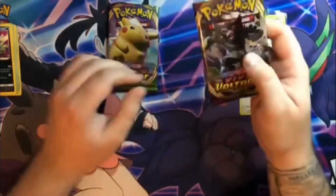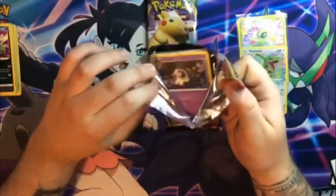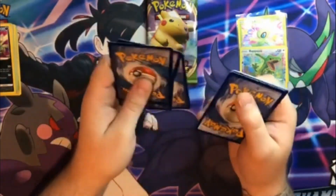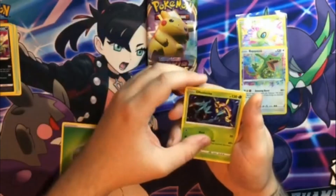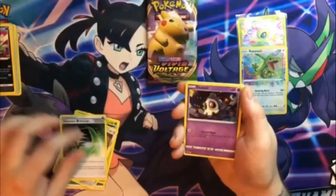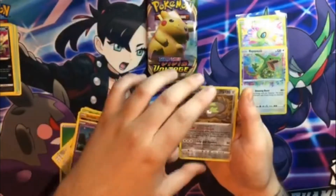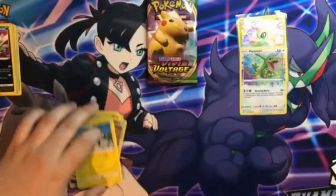So the next pack we're going to open is the Zeraora pack — we'll leave the Pikachu one till last. That's the third one. One, two, three, four. Fighting energy. Leaf — Dalmask, Galarian Stunfisk, Aromatic Energy, Duskull, Voltorb, Weedle, Drover, Clefairy. Reverse Holo Galarian Stunfisk. And Electross.